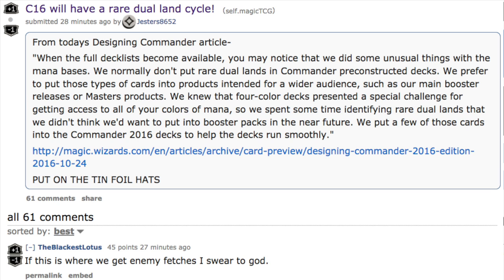It would be pretty cool to see the fast lands back, or the mana lands, even though they are currently in Standard. I really don't know — the cycle has to be rare. I'm thinking it could be fetch lands, but I don't want to get my hopes up too much because some of them cost quite a bit of money anyway. Leave me a comment below with what you think the dual land will be, and we'll find out soon. Bye guys!